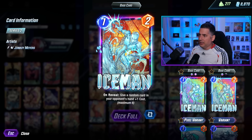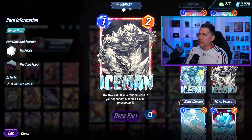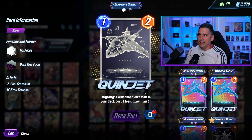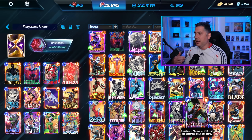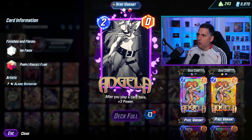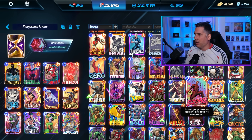You might start with something like this, but over time you can start collecting all these different variations of the cards. As you split the cards — meaning you repeatedly upgrade them — you get different borders and different effects. Sometimes you get an ink-based effect, so this is the original card and this is the ink-based version. Sometimes you get this really cool Kirby crackle effect, or this gold-style effect in the background. The collection element of the game is a lot of fun.